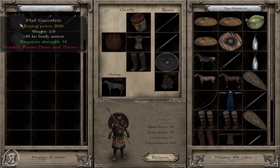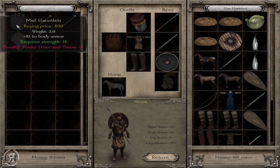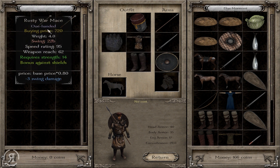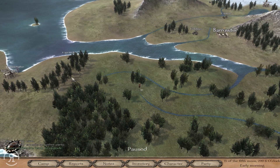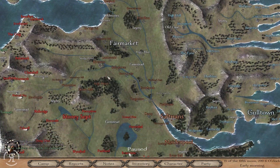We're able to gain some pretty nice gloves. The main problem with these gloves is that they reduce our power throw skill, but technically we don't have any, so it doesn't actually matter. Plus 10 to body armor — I'll take it. I think any protection and body armor is kind of worth it.